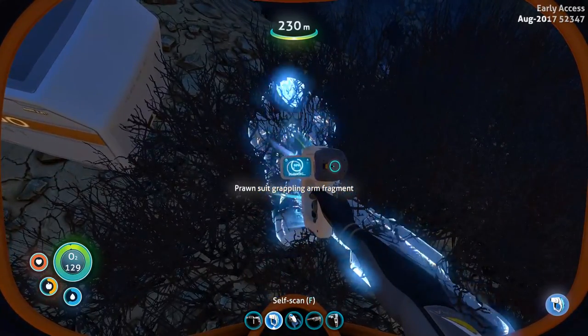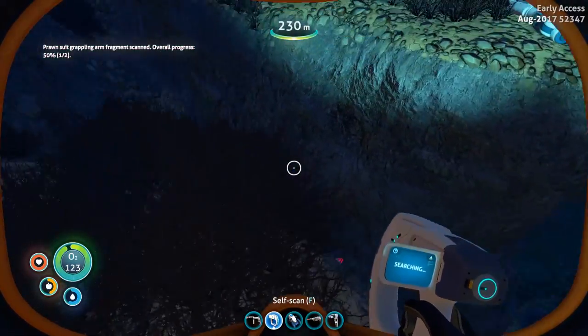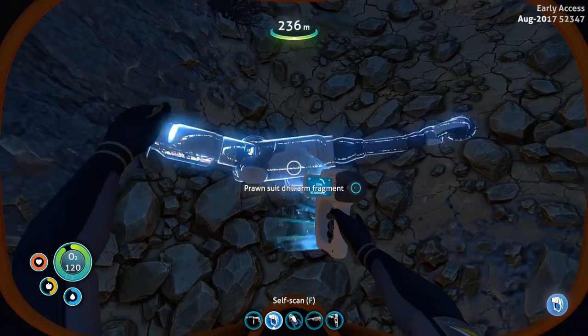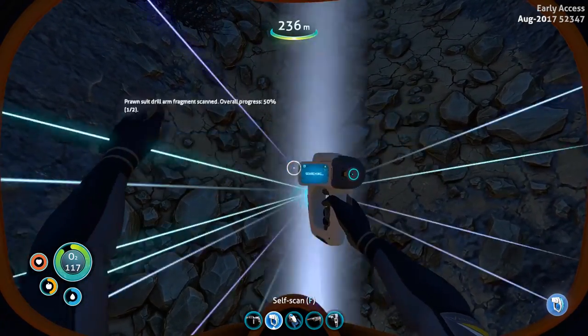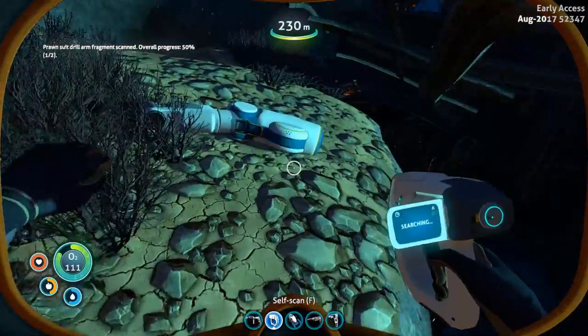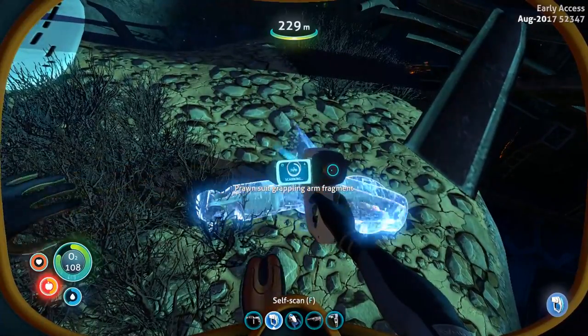A grappling arm fragment — that's completely fine. This is a drill arm. And what else have we got? Alright, so that's the grappling arm complete. It's a positive.